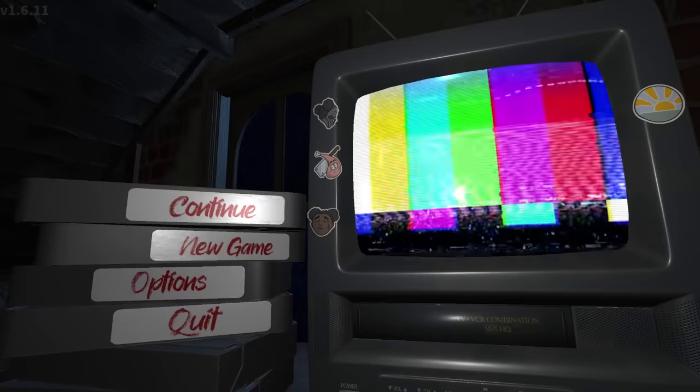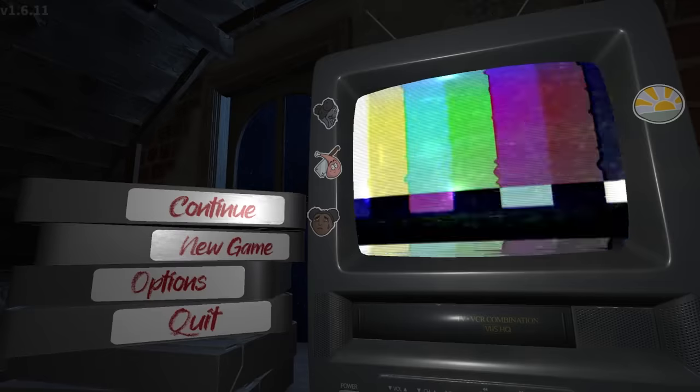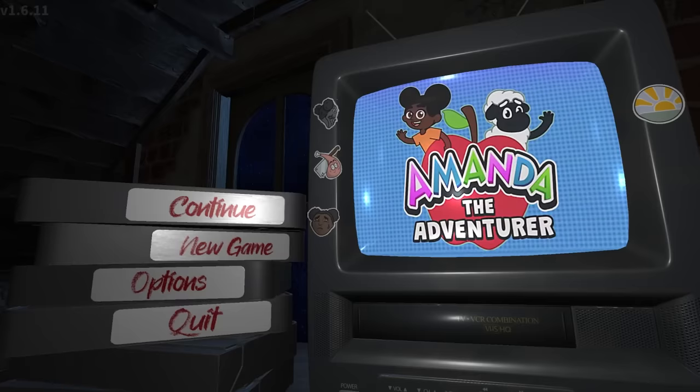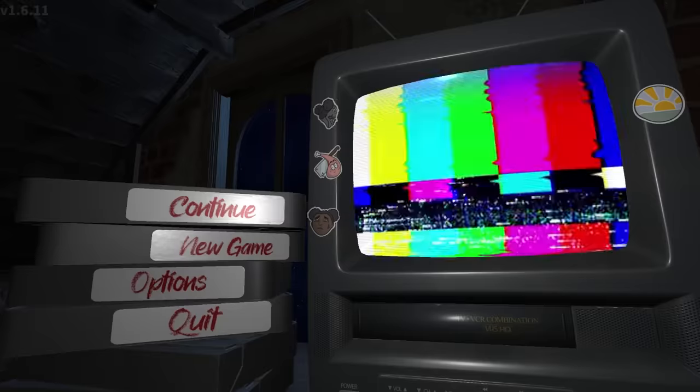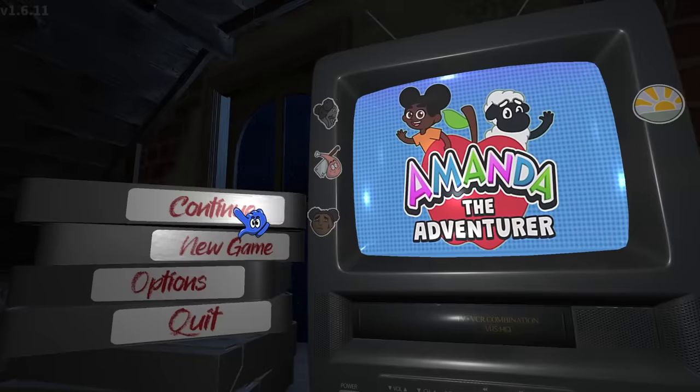What's up guys and welcome back to some more Amanda the Adventurer. As you guys know in the last video we got the good and bad ending for the game and we blew up the TV with a brick. I'm pretty sure Amanda escaped into the real world, but we're going back in today because we have some secrets and some horrifying things to find. Apparently there are hidden tapes all throughout the attic - I think there's six of them in total and we're going to find all of them today.